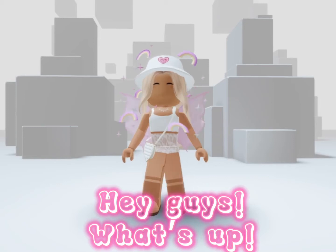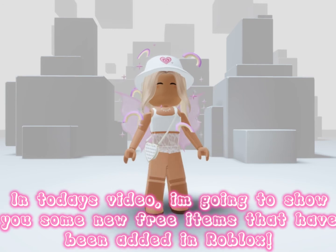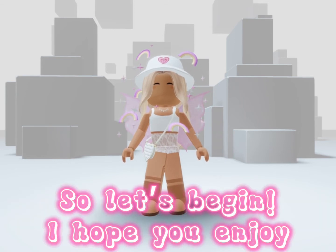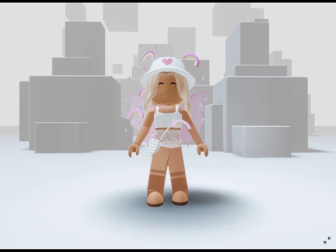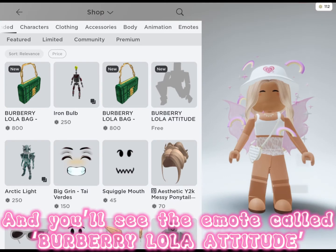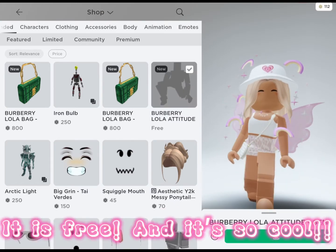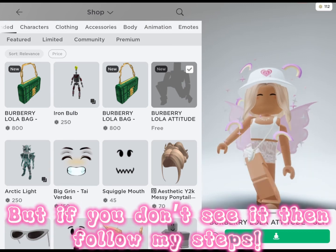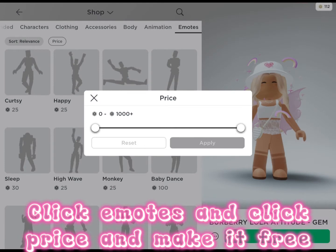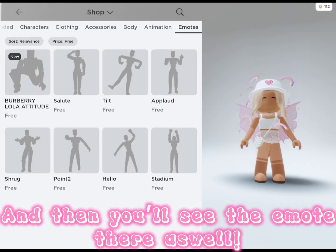Hey guys, in today's video I'm going to show you some free new items that have been added in Roblox. First, go to Shop and you'll see the emote called Burberry Lola Attitude — it is free and it's so cool. If you don't see it, follow my steps: click Emote, click Price, and make it free, and then you'll see the emote as well.